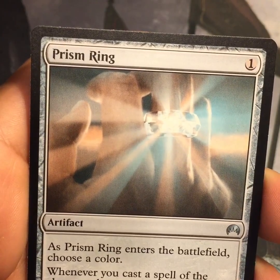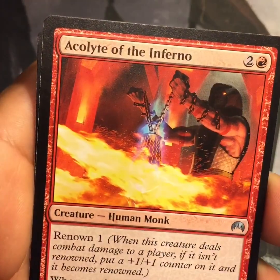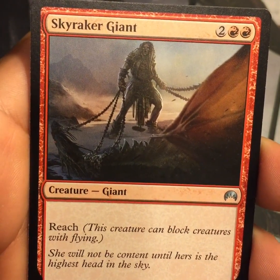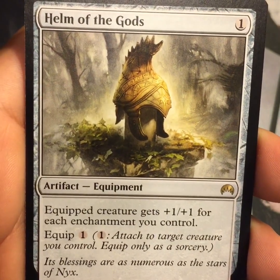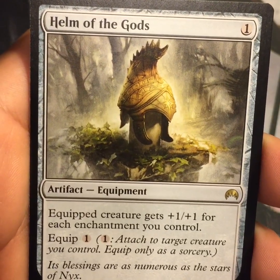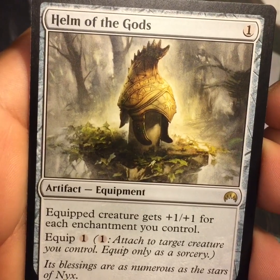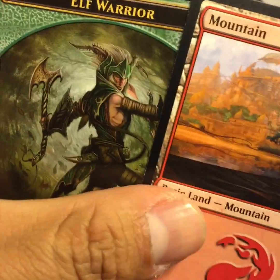Prism Ring is our first uncommon, then Acolyte of the Inferno and Skyraker Giant. Our rare is Helm of the Gods — it's an artifact equipment for one. The equipped creature gets plus one plus one for each enchantment you control, and it costs one to equip. It's got some flavor text: 'Its blessings are as numerous as the stars of Nyx.' We also got a mountain and an Alfvord token.